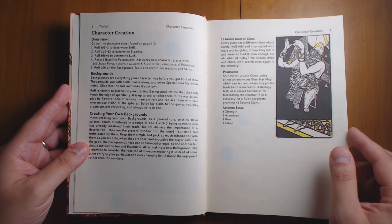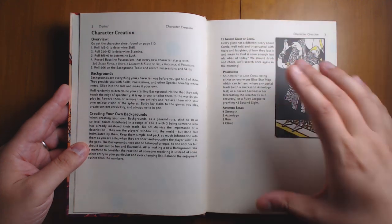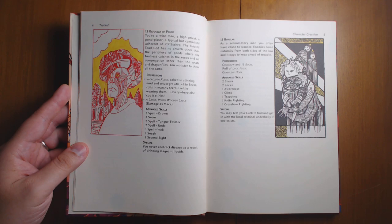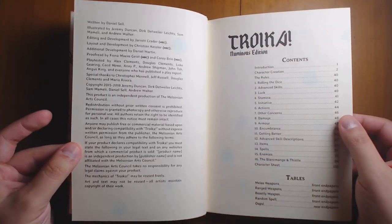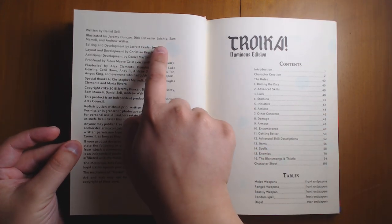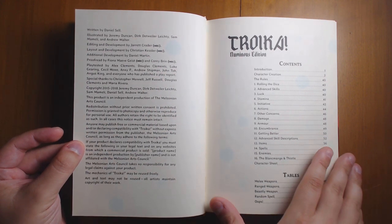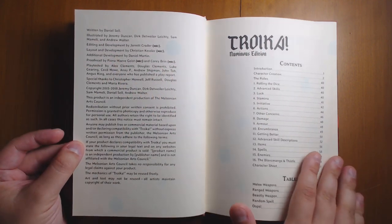Great layout here. Each of the classes gets their own unique page with their own art by the same artist from Silent Titans. The art is done by Dirk Detweiler-Lechte. He does most of the art in this, with some extra art by Sam Mimeli, Andrew Walter, and Jeremy Duncan.